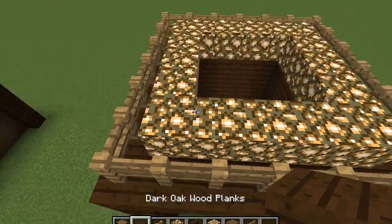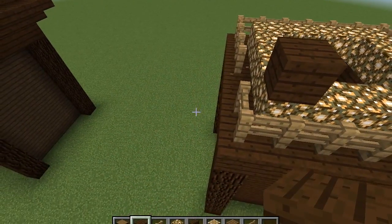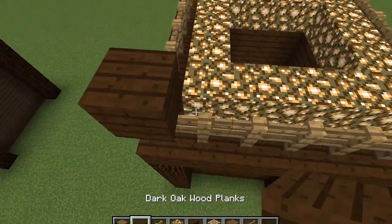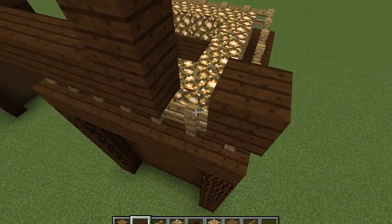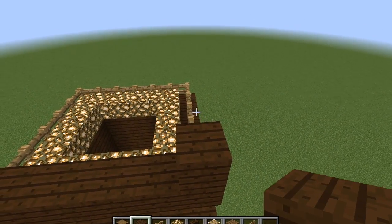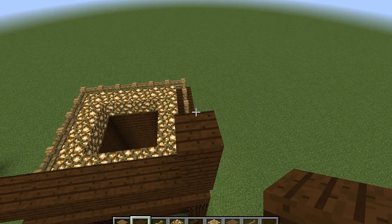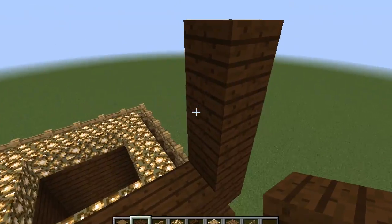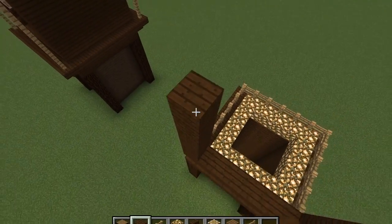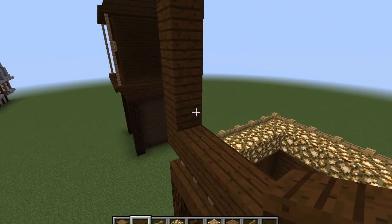Once you've done that, the glowstone should be inside and the fence on the outside. Now you're going to build the clock face using logs for the frame first, then make the clock face using light gray wool, white wool, and snow blocks. Snow blocks are optional — you can just use white wool as it's only for decoration.